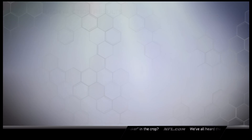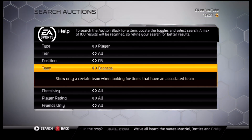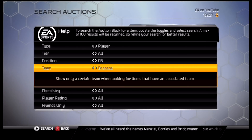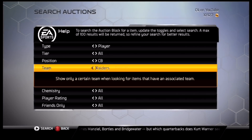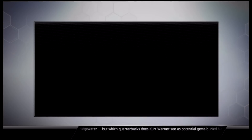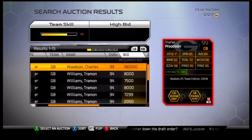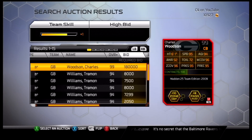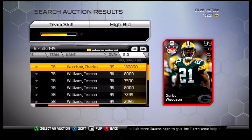Number three also ranks at the free safety position, but that's another video. Number three corner is Charles Woodson — I believe he's on the Green Bay Packers. He's 99 overall, going for 180,000 coins — only one on the market. Six foot one, 95 speed, 72 tackling, 96 man, 96 zone, 95 press. What else could you ask for? Charles Woodson is an absolute animal.